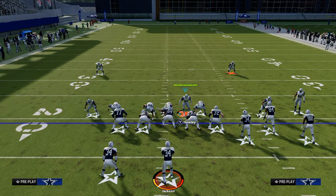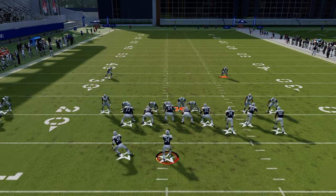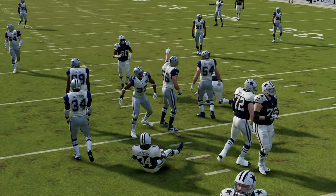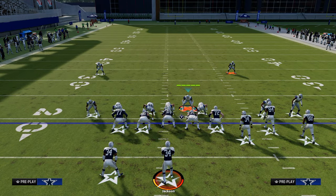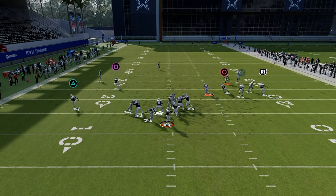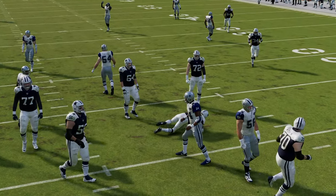One last thing on the pressure: if you want to crash your line down to get pressure more up the A-gap, you can do that — you'll either get edge pressure or disengage pressure up the gap. This is a super effective defense out of the Dime Normal. I think it's one of the more slept-on defenses in the game this year. It's really good run defense with a pretty good alignment, and with Lurk Artist being a pretty easy ability to get now, it really opens up the possibilities.